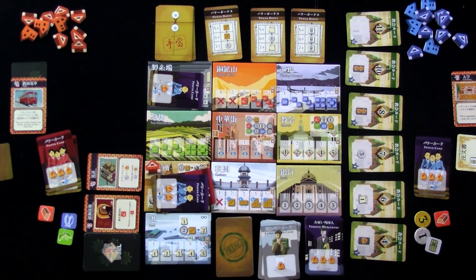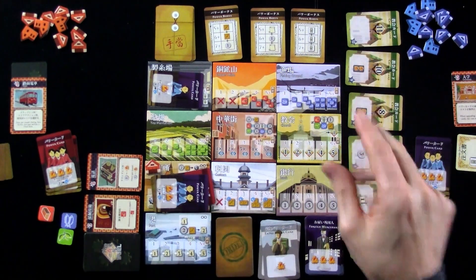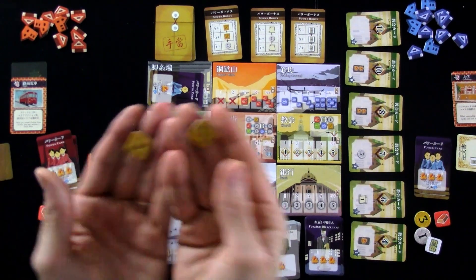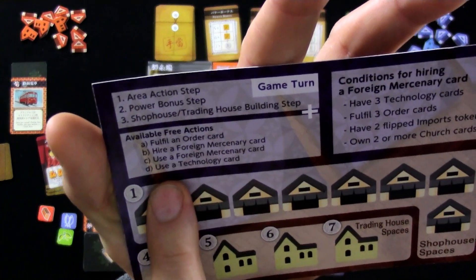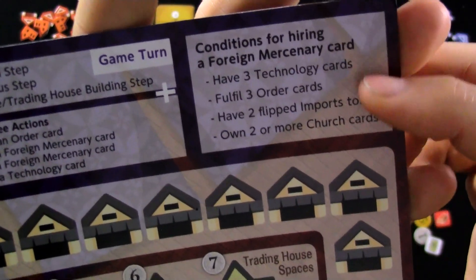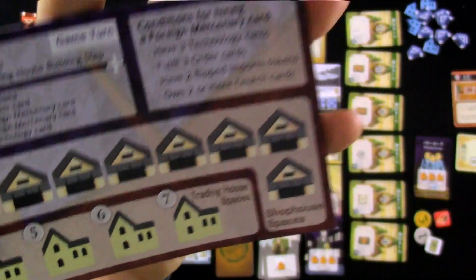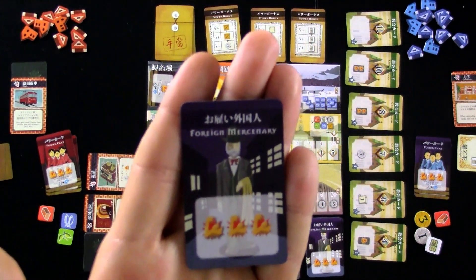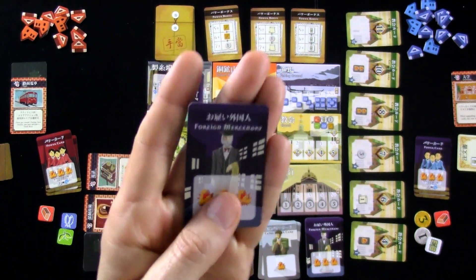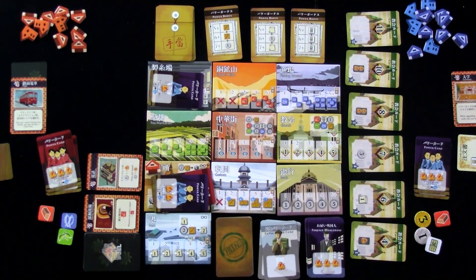Doing several contracts — the same way as getting several technologies, making several donations to the church, or getting several import goods — is a worthwhile thing to chase after. One of the free actions is hire a foreign mercenary. To hire one, you have to complete one of these objectives: as soon as I have three tech cards, I get a foreign mercenary; as soon as I complete three orders, I get one. These are awesome — they are level three workers that cannot be blocked, can go anywhere, and are like a bonus extra turn.